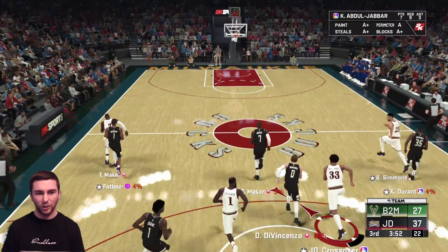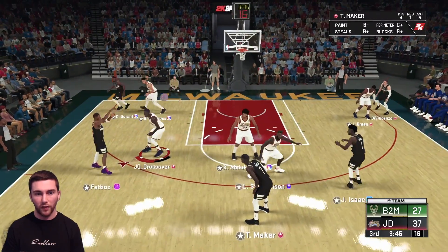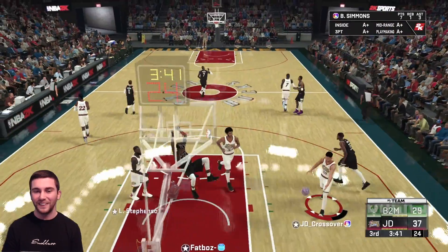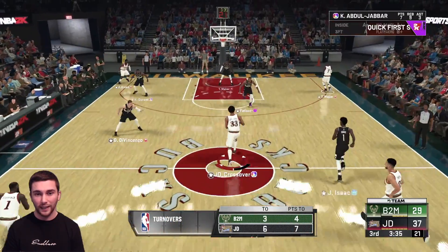Everything is just clicking perfectly. I pressed square with Thon Maker but he turned the wrong way - we could have had another stop. He expects that pass, we're not gonna do it. Lance Stevenson looks like he's gonna have a free run to the rim - that was a good bait, fair play, not expecting that. We recovered pretty well though. Jonathan Isaac against Lance Stevenson - Jonathan Isaac is such a good card, he's in my main squad and is absolutely fantastic.